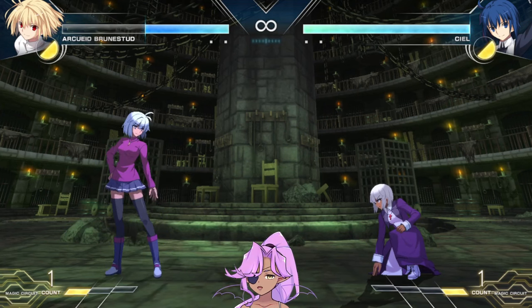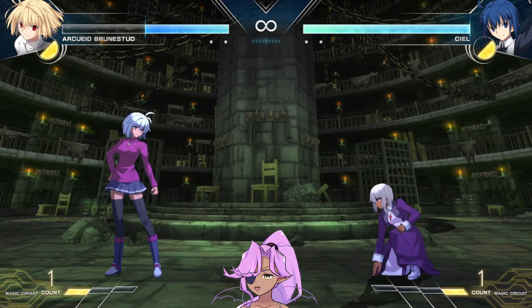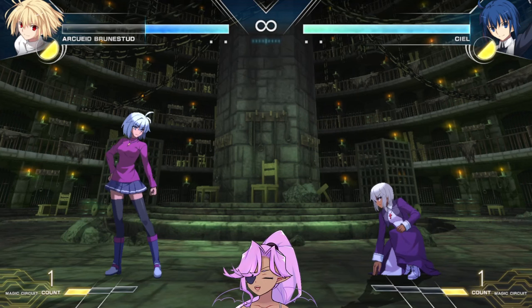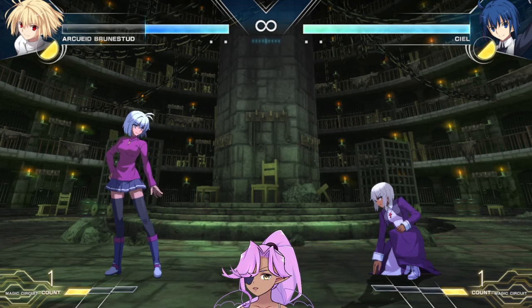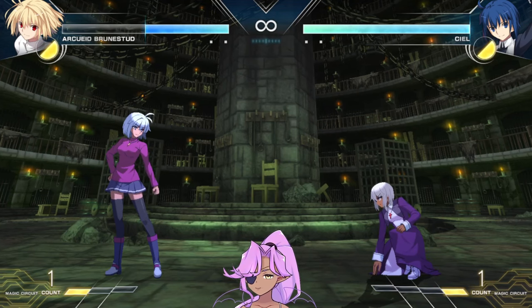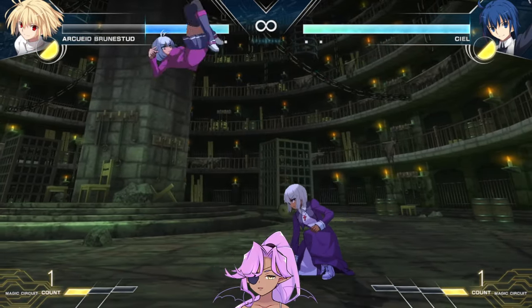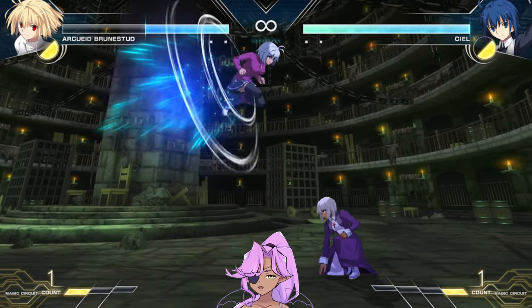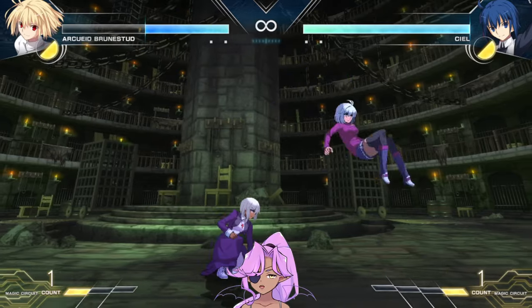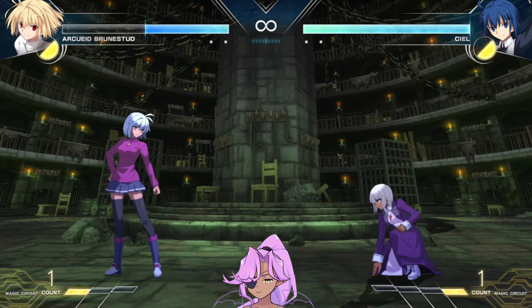Arcoid. Her archetype is a very rushdown oriented type character. Once she gets in your space you have to figure out how to get out, because she has a lot of moves that put her at a very advantageous space when she does a re-beat. A lot of her special moves can catch you trying to jump or flinch, and a lot of her special moves also have a lot of plus range, so it's kind of hard to escape sometimes. Her movement is probably the best in the game — her dash speed is one of the best, and her air dash is just super fast. It's really hard to pin her down, and she has a lot of moves that intercept you in the air and on the ground as well.